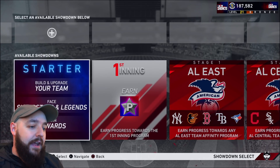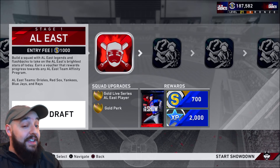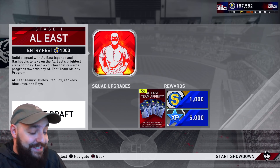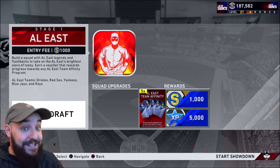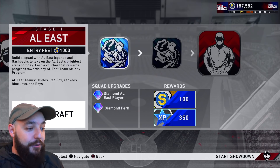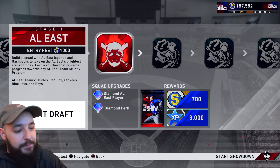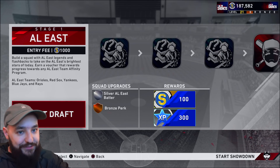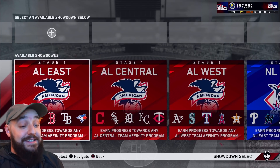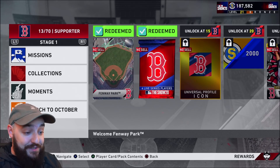So we come over to the showdowns, and if you go to AL East, it's a thousand stubs to get in. But you get rewards along the way. Look at that, you get two thousand right there. So you already make your stubs back if you actually play through it. Because if you don't and you just jump into the final game, you're down like 15 runs and it's really hard. Garrett Cole is throwing 99, and then throwing 90 on the sliders. I got my butt kicked the first time I tried this. But even if you do, you beat the last game and you get five thousand. So you do actually make stubs while playing this, even though there is an entry fee. Even if you lose a couple times, you still would make some stubs. Three thousand right there plus the two thousand right there — that's five thousand, one thousand to get in. It's a no-brainer bro.